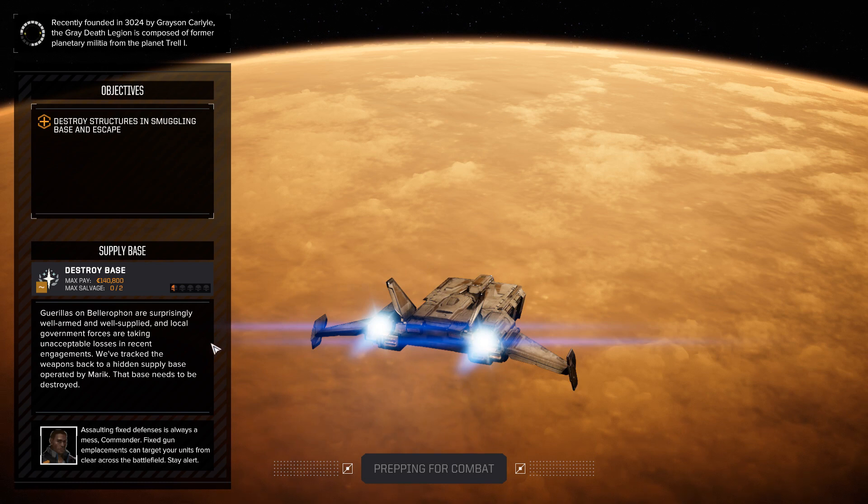This will be the second mission for Konar's Marauders. We're going to get a max pay of 140,800 credits and only two salvage with no priority salvage - which means I can't pick and choose the items I'd want. But that's not a huge deal right now; I want to make sure that we stay afloat with the C-bills.